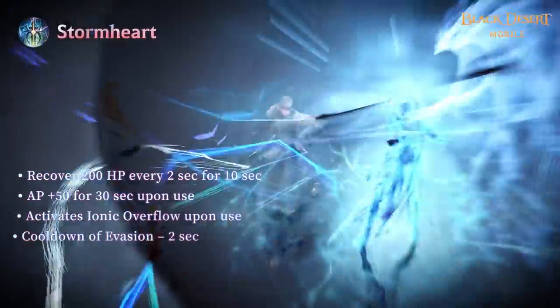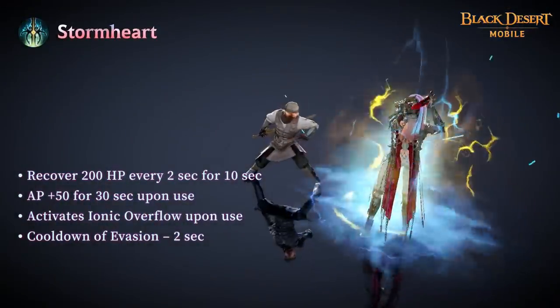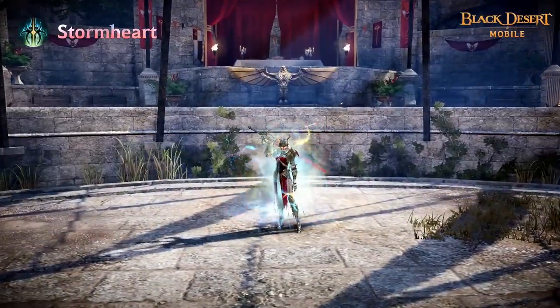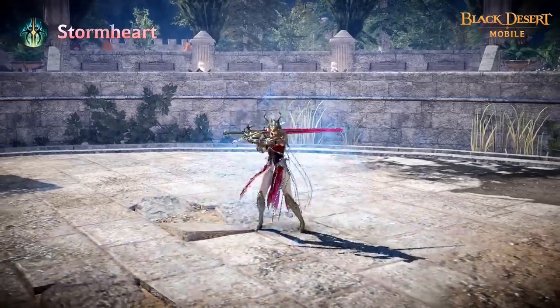Storm Heart is a skill that infuses energy from your shard into Draconia herself to instantly gain more power. This will increase Draconia's crit damage and Black Spirit's skill damage.